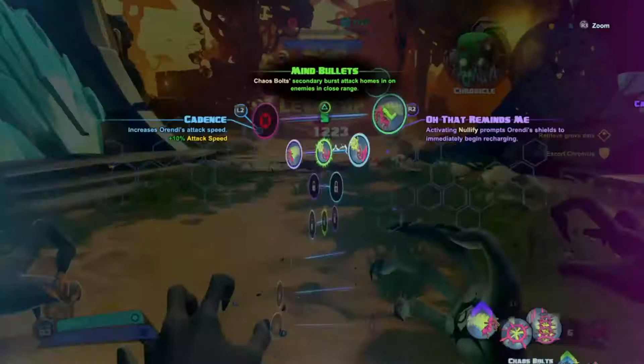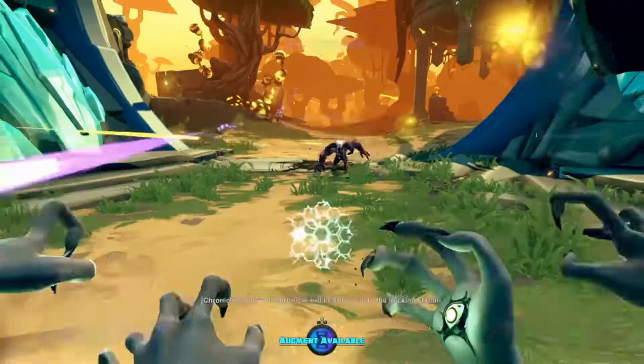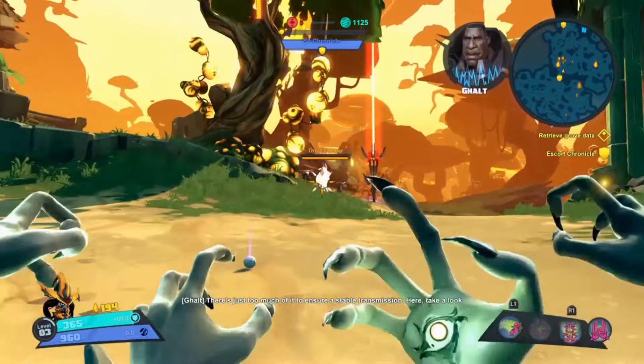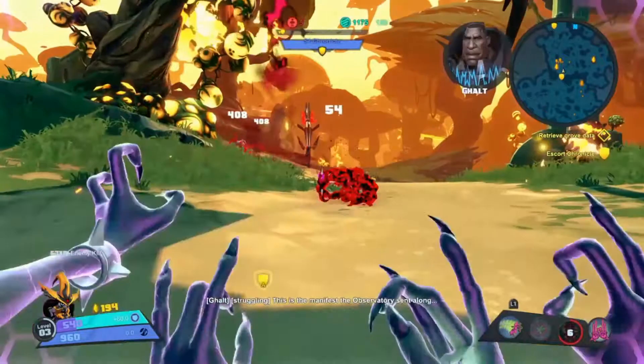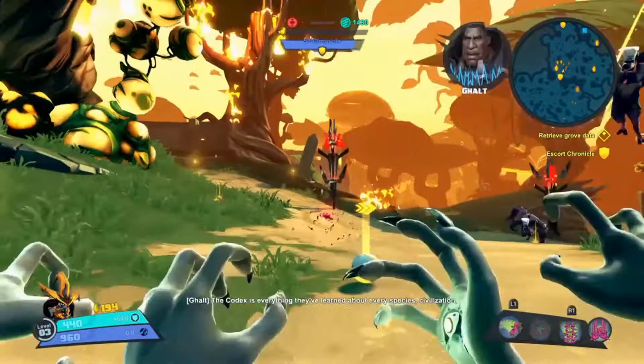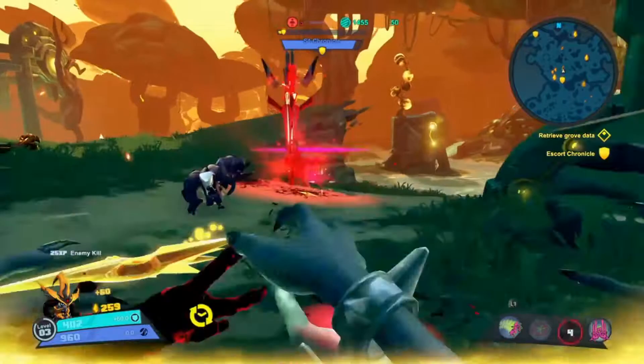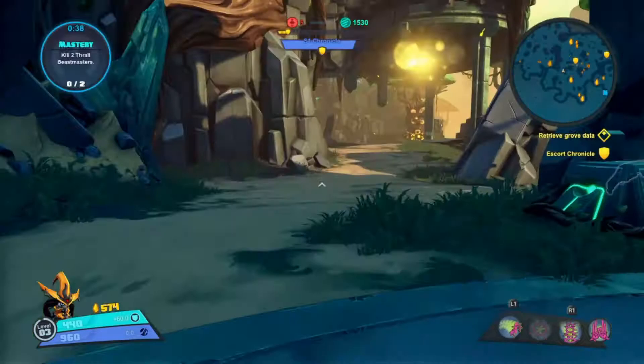You'll notice there's a middle option — those are mutations you can gain access to as you rank up a particular character. The mission dialogue continues about transferring the Eldred Codex data: there's too much to ensure stable wireless transmission. The Codex contains everything the Eldred have learned about every species, civilization, and star they've encountered — a lot of data. So basically I have to defend the Chronicle Sentry.